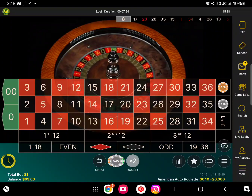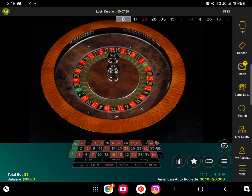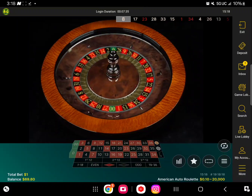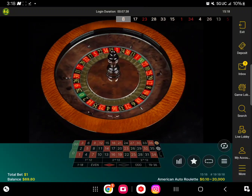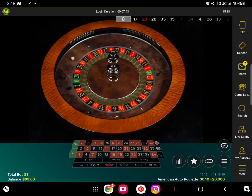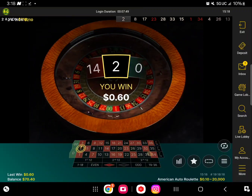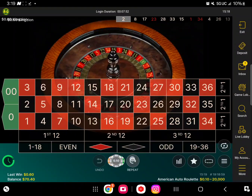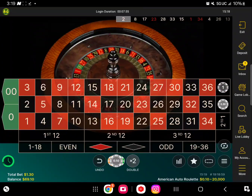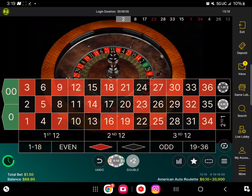I started with 71 and some change as you guys saw at the top of the video. I'm just trying to see if I can make a few bucks here and see if the strategy works — we want to go upward and not downward. I'm going to ladder one time: one, one, two, three, and a four. Let's see what happens — see if we can make it to like 72 bucks and continue on from there.